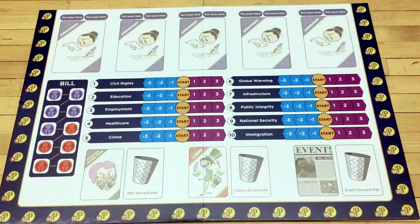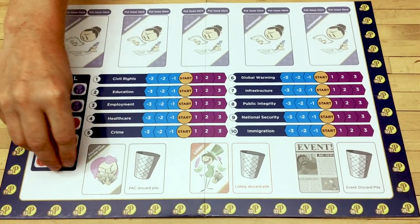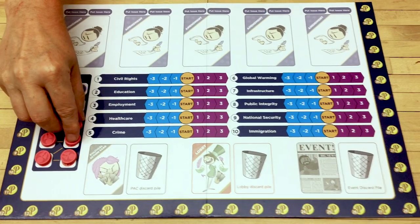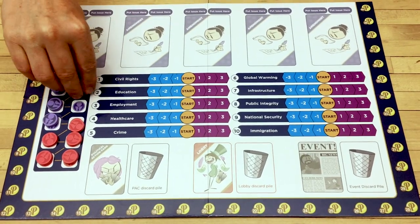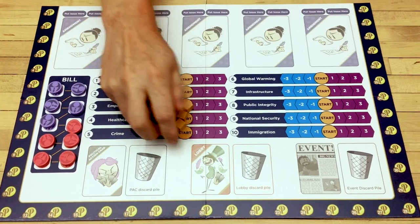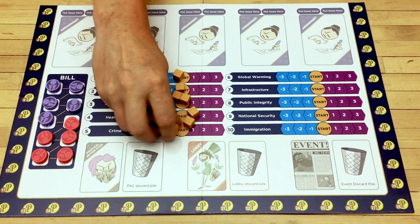We'll start with setup. Setup for The Partisans is pretty straightforward. You're going to want to take the red bill markers and put them on the red spots here. You'll want to take these blue-purple markers and put them on their spots. You'll want to take the 10 yellow cubes and put them on the start spots on the priority tracker.